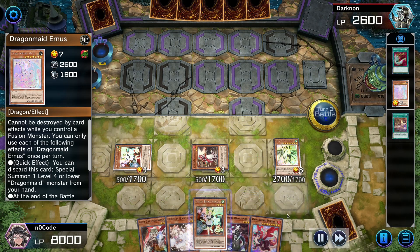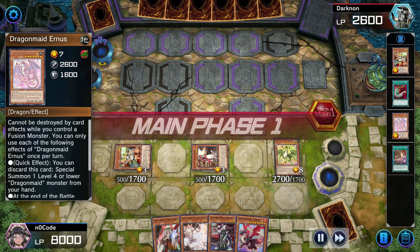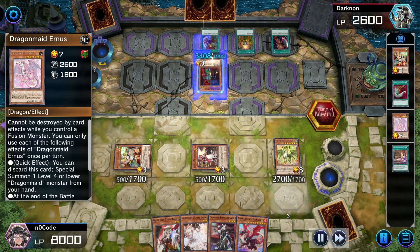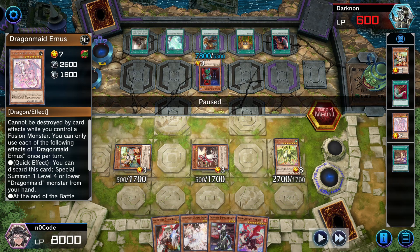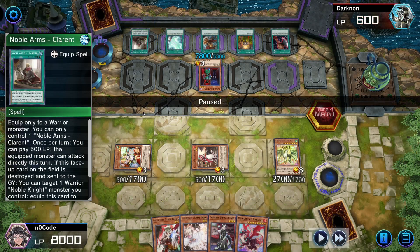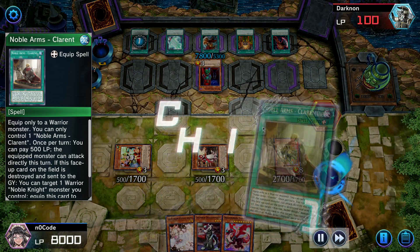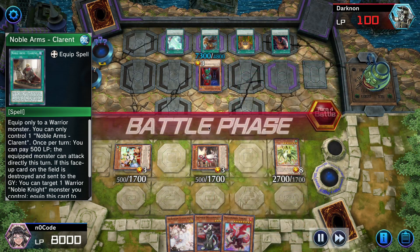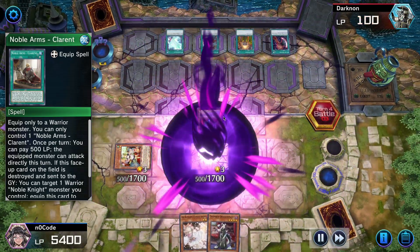I add a Chamber. It's a Benkei OTK deck. Here's the main reason I've been bringing Ghost Ogre and Snow Rabbit — they have to activate Noble Arms of Clarent in order to attack me directly, but that direct attack effect is negated if the Noble Arms is no longer equipped. So Ghost Ogre and Snow Rabbit puts in work. They can still attack twice, so I discard Tinhek to reduce the battle damage I could take, and they destroyed two of my cards.